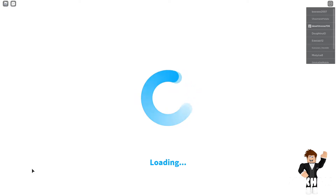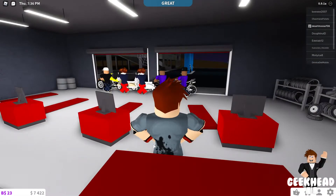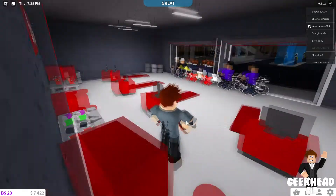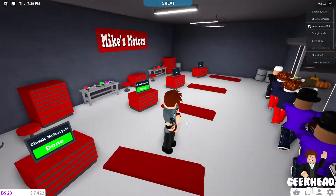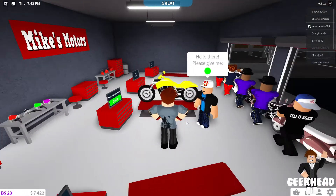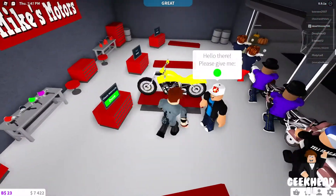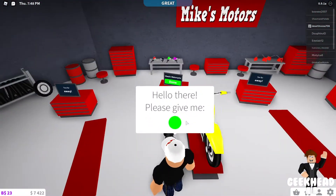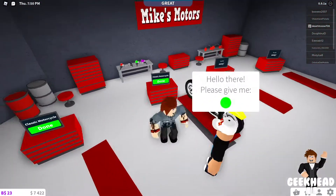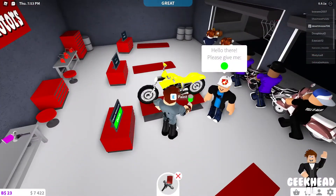I have about $7,422 right now, and when we get done in 15 minutes — which will be 5:08 — I like to use this stall personally because it's closest to the tires and the paint. So I'll just come here, grab the paint, paint this, and hit the done button, then wait for the next one.